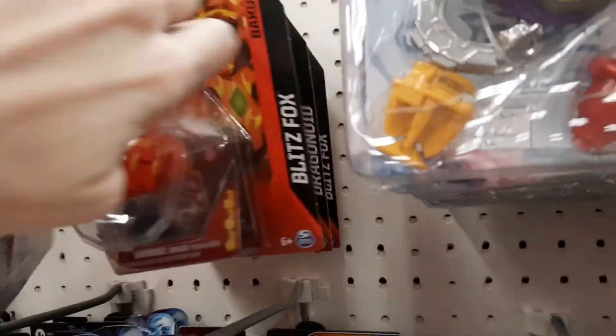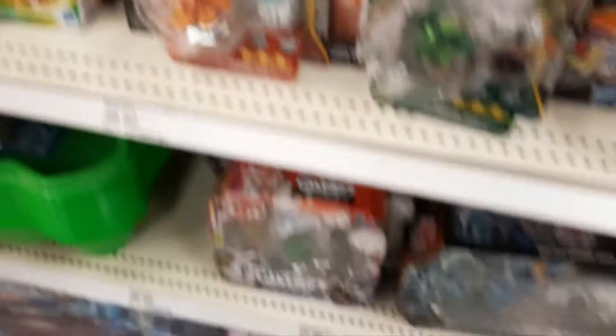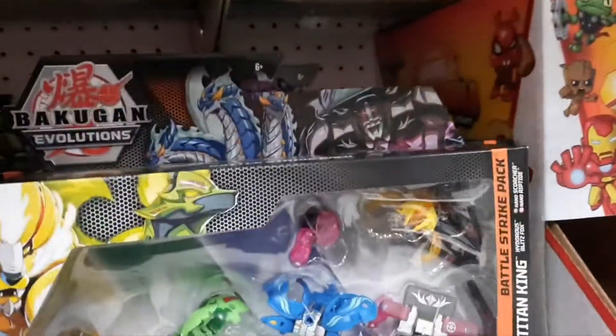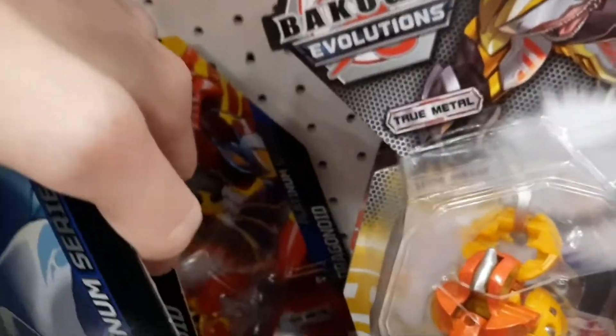There's some more single Cores - no Diamonds or Elementals there. I mean, they got Wave 2, that's cool, but I almost feel like there should be more. Anything cool in here? Nope, they're literally just more of the same. Oh, this poor Target. Oh hey, there's a Blitz Fox! Almost lost that. I'm not really seeing too much else. I want to make sure I don't miss anything this time, because I am pretty good at that.